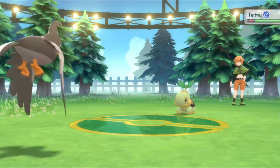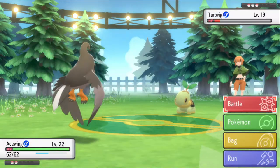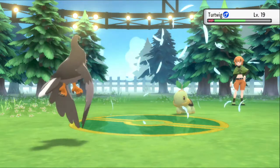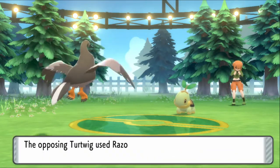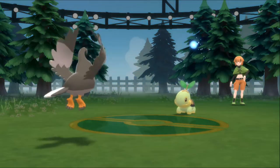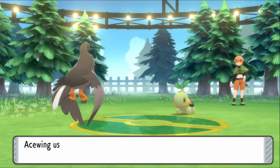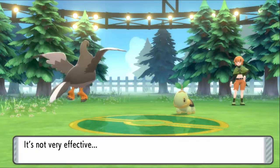We're slowly overtaking our opponents' levels. The Turtwig lived — what is it going to do? She healed! Don't heal to fall — that's not what I wanted. Attacking again, hoping for a crit. I didn't get a crit. Razor Leaf — that's not going to do a lot. She's used two items now, so I can use two items too.